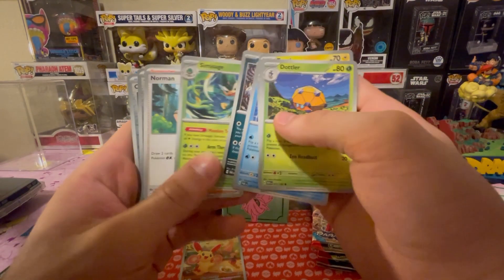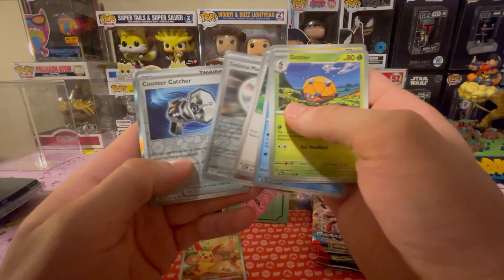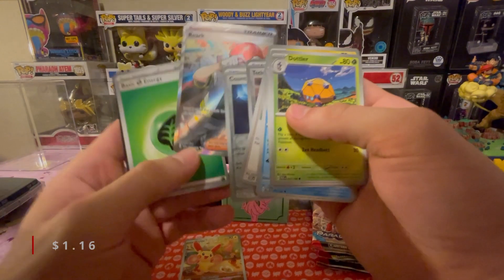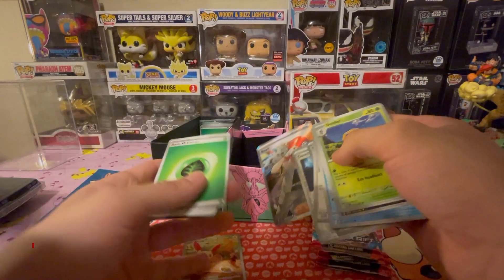Starting off with Dottler, Toxal, Yukumori, Liepard, Wimpod, Absol. Simisage, Norman, Technical Machine reverse, Counter Catcher reverse and a Rorke trainer. A little something something.